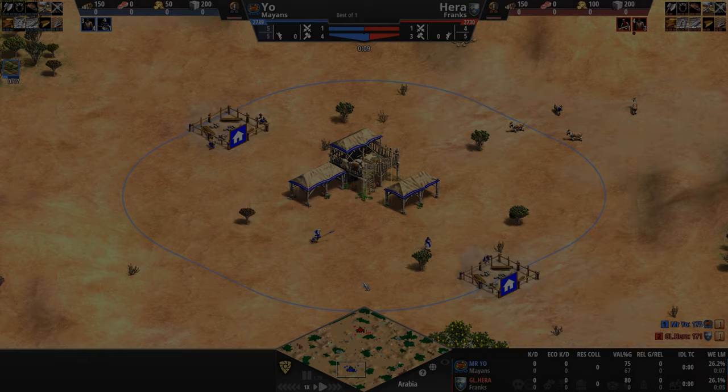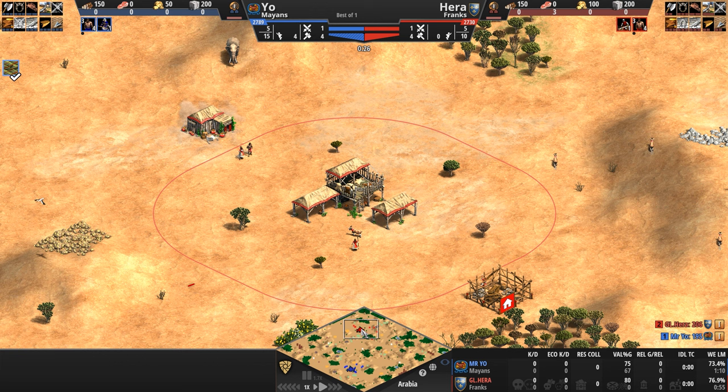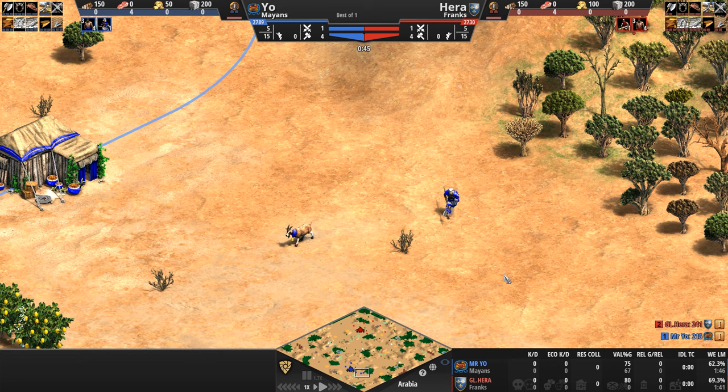Hello everyone and welcome to another high elo game of Age of Empires. Today we've got a battle of the stone discounts as Mr. Yo playing as the Mayans in blue prepares to take on Hera playing as the Franks in red. Now while the players herd their herdables, explore their immediate surroundings with goats and scouts of both mounted and avian varieties and try to get their feudal age up ASAP,